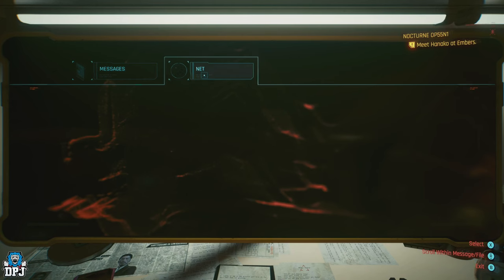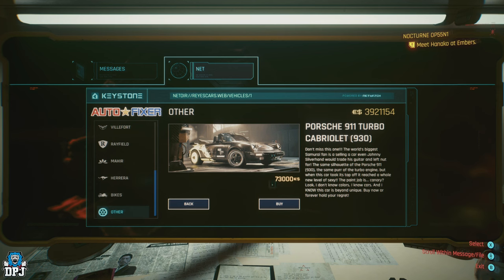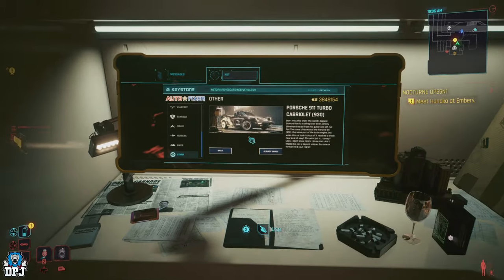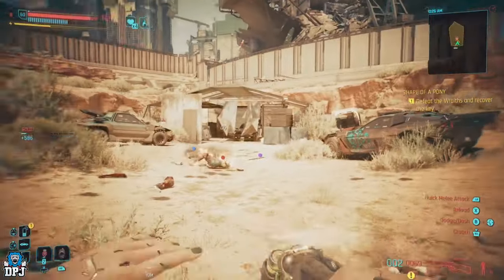There's also a brand new car, a Porsche, that you can get. This one is also tied to the Autofixer website, which initially you do have to purchase. But upon doing this, it triggers a new quest line called The Shape of a Pony. I don't want to ruin anything for you, but the quest is really short and simple to complete. Upon completing this quest line at the end of it, you get this vehicle — and it's definitely your money's worth.